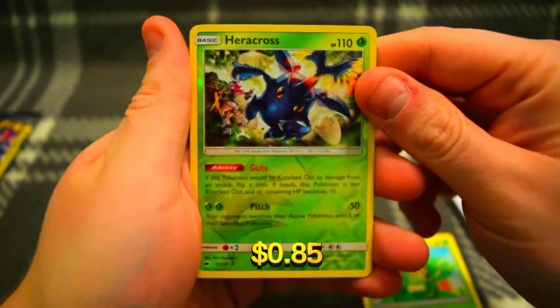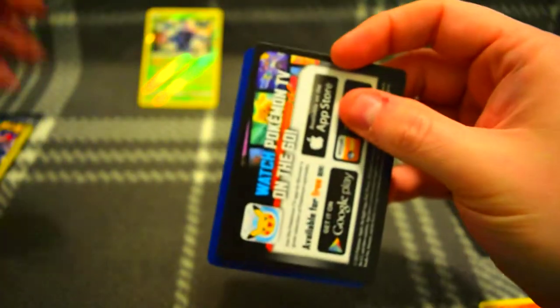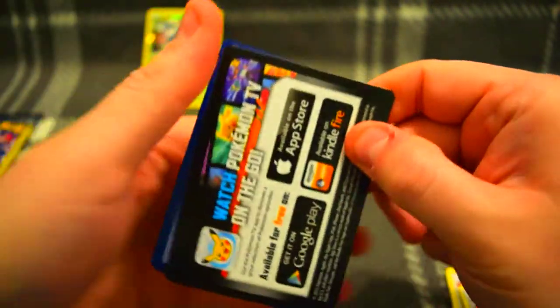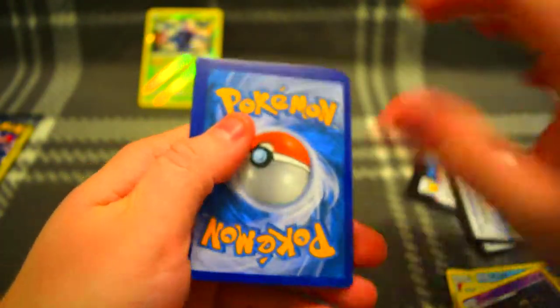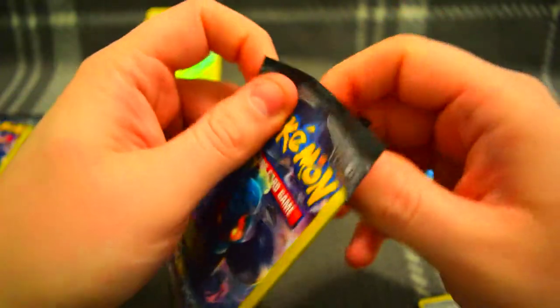First pack: reverse is Heracross and a Solrock. Next pack: a Marmill and a Wishful Baton, nothing great. Then Noi Baton, Grimer, Dustclops. Stuffle, Mudbray, and a Tormenting Spray. We're not hitting anything yet, let's keep going.